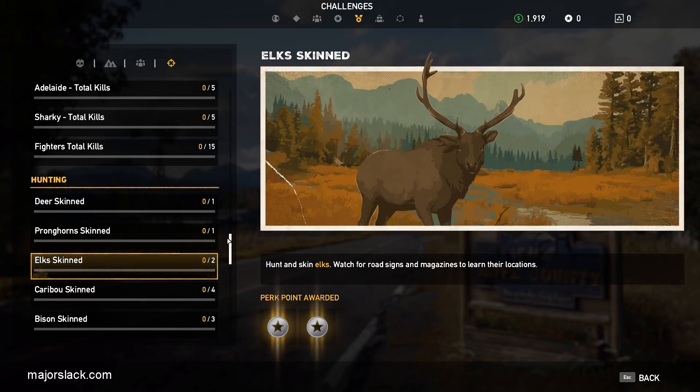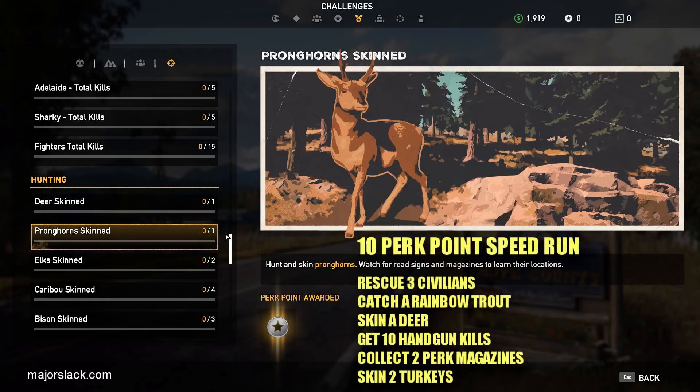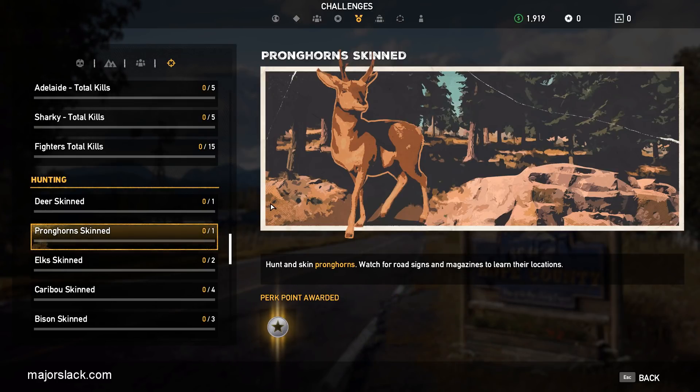I'm going to show you in this video how to get 10 perk points really fast. What we're gonna do is rescue three civilians, catch a rainbow trout, skin a deer, get 10 handgun kills, collect two perk magazines, and skin two turkeys. How long is that gonna take? Two hours? Nope. One hour? Nope. Half an hour? Nope. 15 minutes. Let's get busy.